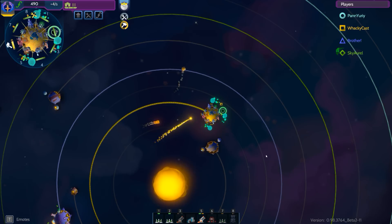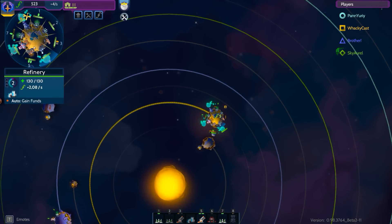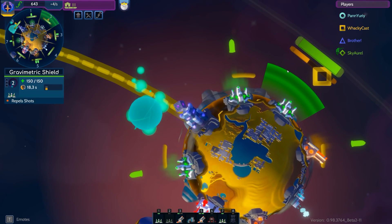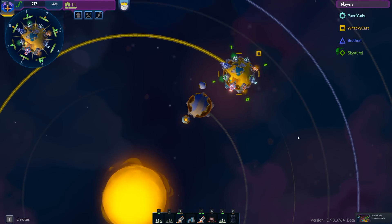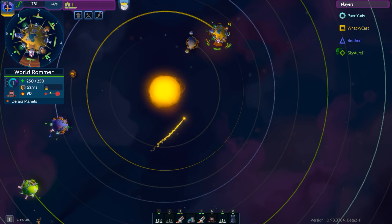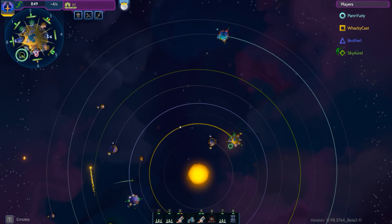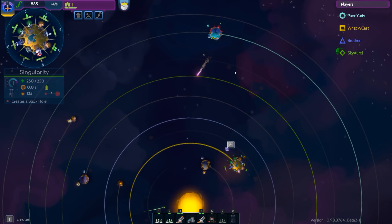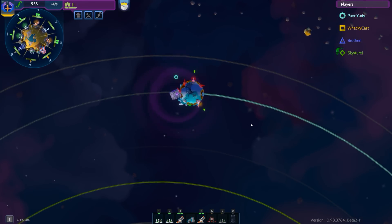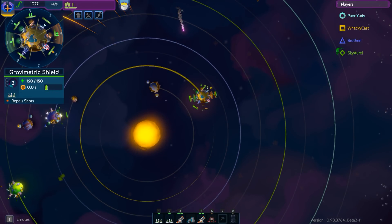I'm gonna use the gravimetric shield again to repel some bullets so they don't hit my planet. So — how am I supposed to use the black hole gun? If you guys know, let me know in the comments, because I actually don't know how to use it properly. It looks bloody awesome, but I just don't see the point in it. Let's try and put it right next to a planet — maybe it'll do something. It didn't do anything. And I think I got hit by a nuke.